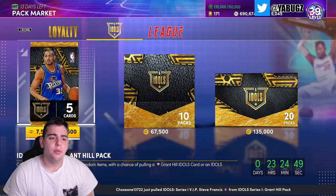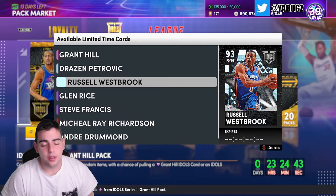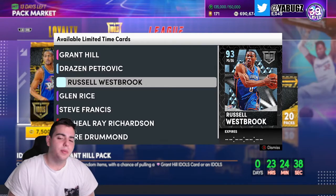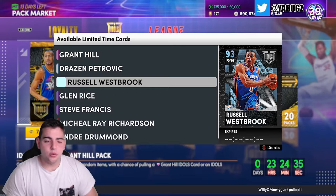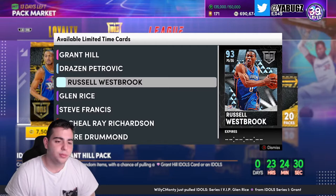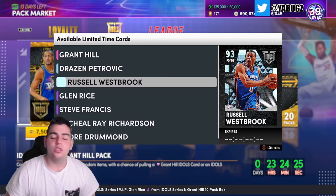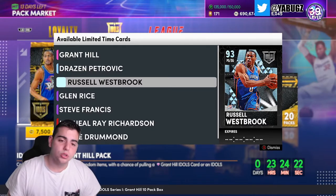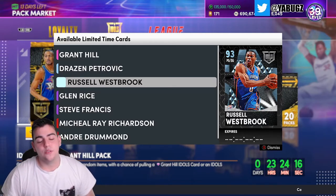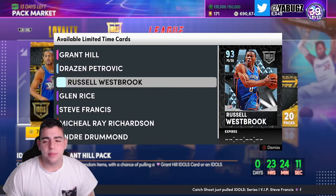If you bought a Westbrook at 80K on day one and he's now 60K, that's not my problem - it's bound to happen. If you sell any cards that are in packs a couple days later, you're gonna lose MT regardless. Realistically, I'm usually talking about older cards from two or three weeks ago because their price is steady. If you buy cards from this week, you could snipe them out - that is a lot different.